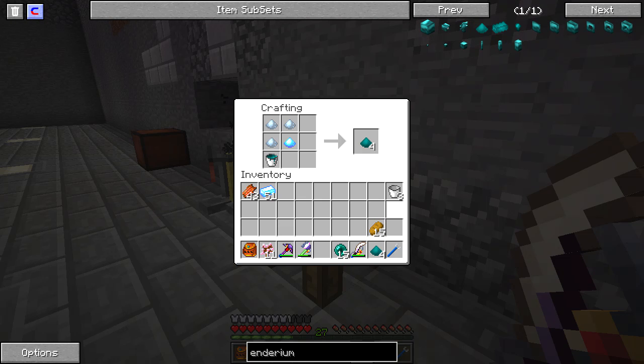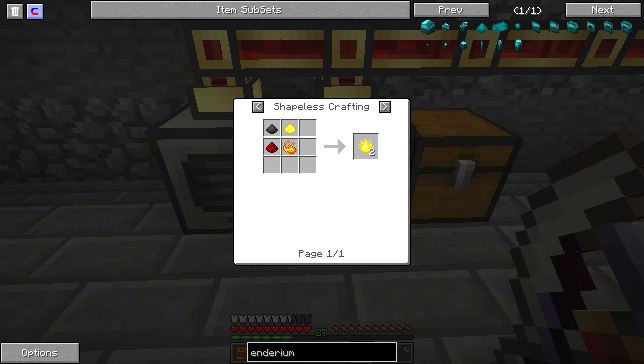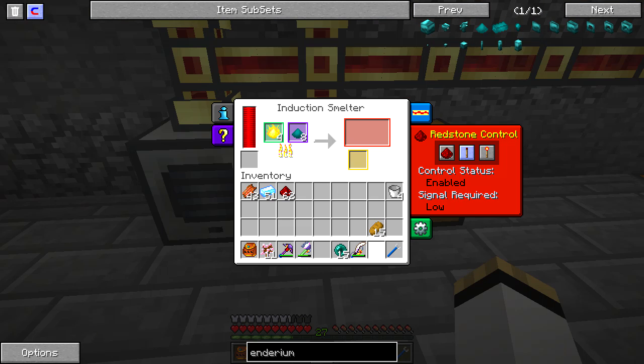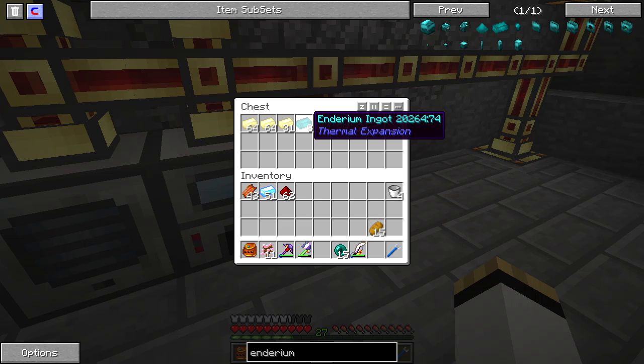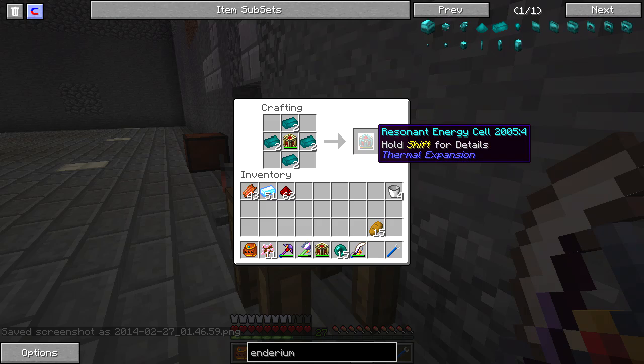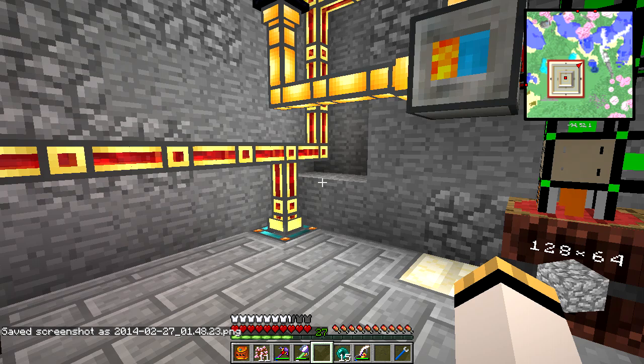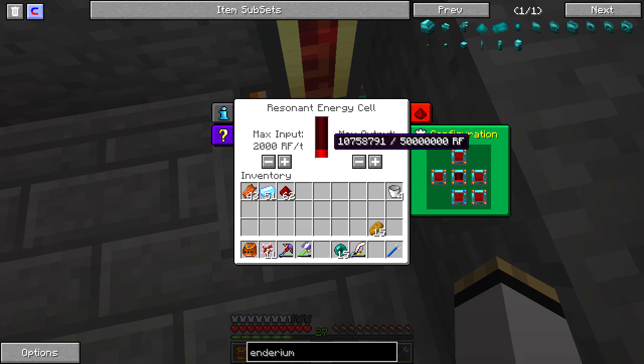I tossed that in the pulverizer along with some lead, melted up some resonant ender — you'll notice it wouldn't leave the magma crucible because I had some gelid cryotheum left in there but not enough to actually use. So I had to break it and replace it, and then the resonant ender flowed out like I wanted. Made myself some buckets of resonant ender, came over and made the recipe for the enderium dust. Then I had to make some pyrotheum dust — the recipe is there — so I pulverized some coal, made pyrotheum dust, smelted those in the induction smelter, and made myself the eight enderium ingots I needed. Then I broke the two energy storage things I had, made myself both resonant energy cells, placed them in place. You'll notice the max input is 20,000, which is actually twice as much as you can transfer.